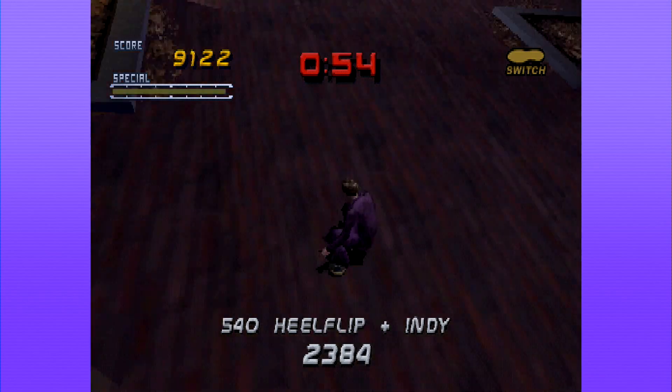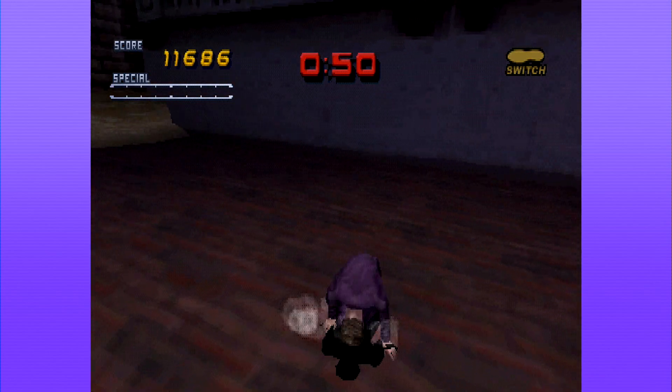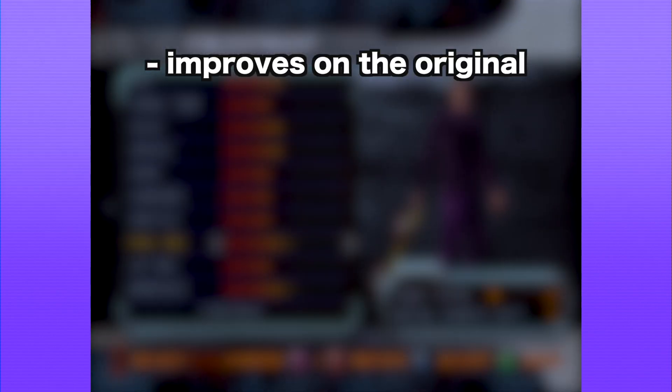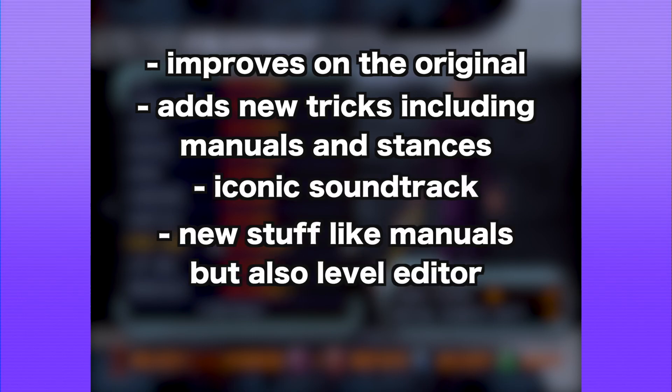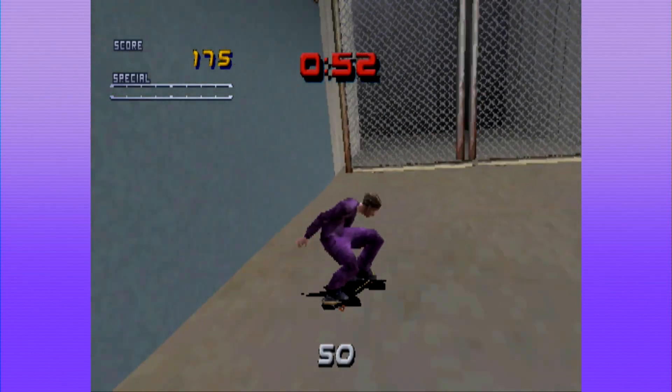I know someone's gonna say that you can turn down the music, so I'll just respond: we can't be friends. To summarize so far, Tony Hawk's Pro Skater 2 improves on the original — it adds new tricks to make combos easier, it has a kickass soundtrack, new features like manuals, stances to help with combos, and it's a very easy game to learn. But what makes this game timeless?